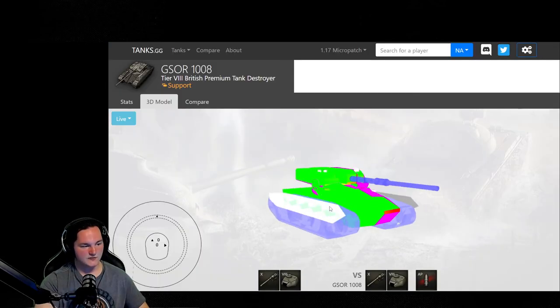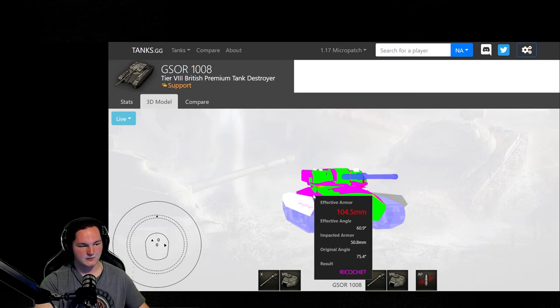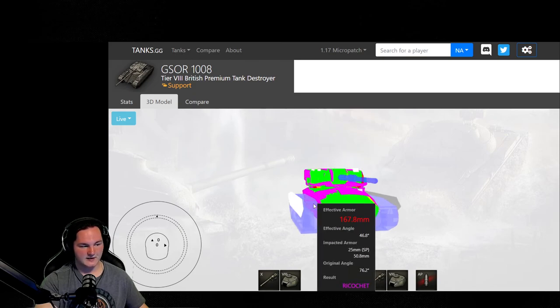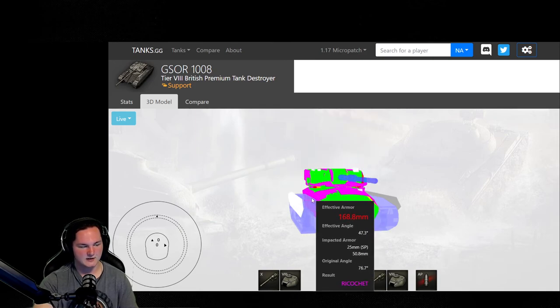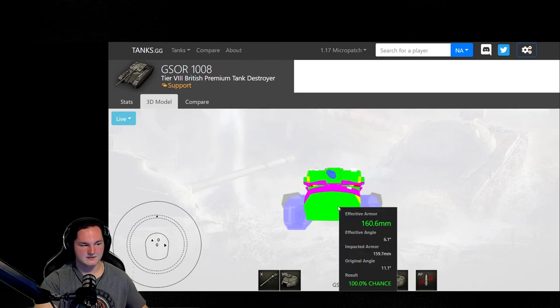Jumping over to the armor viewer: sadly, our side armor is not the same as PC. On PC you get 50.8, which can ricochet 152mm caliber guns and lower. Since they left it at 50 here in the console version's armor viewer, you're going to be getting overmatched by Dreadnoughts and ISU-152Ks. So do keep that in mind — if you see a tier 7 Dread, you cannot side-scrape against them. I was a little disappointed because I've played this tank on PC and you get used to being able to pull out against 152s and ricochet them — like against a 705A or a 60TP. I'm no longer able to do that. That little bit of armor difference is just not helpful.